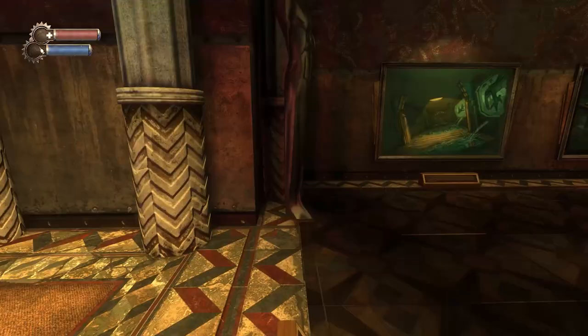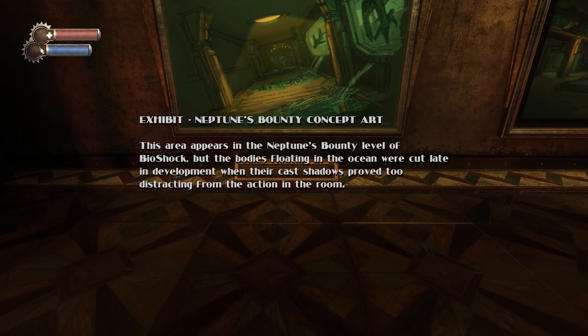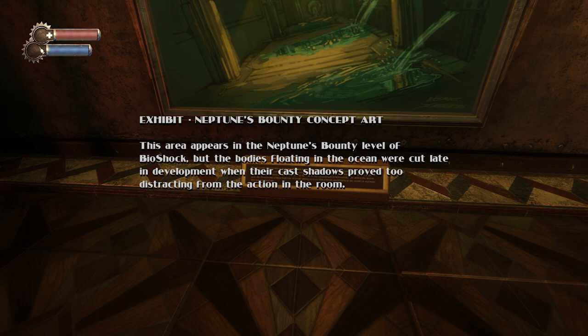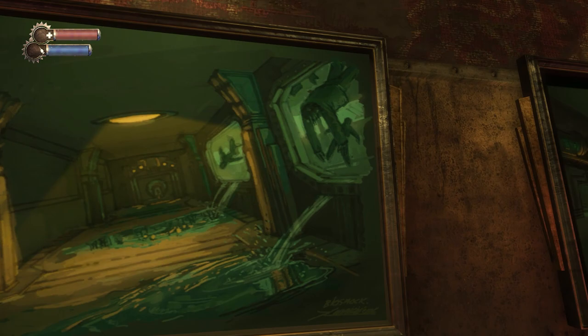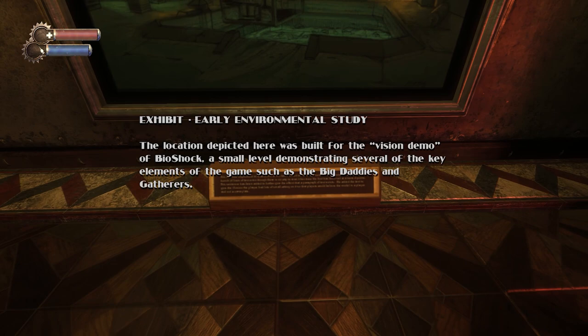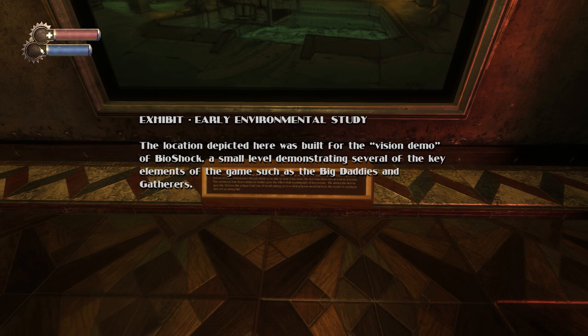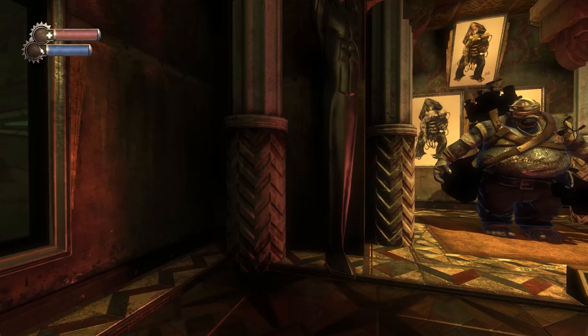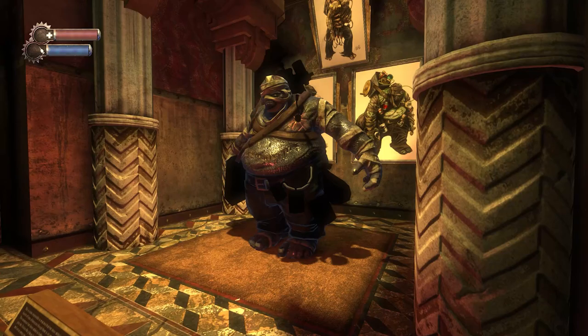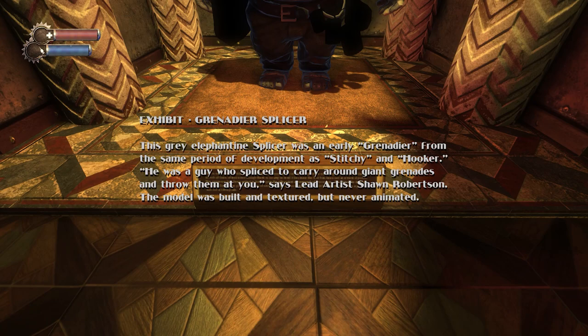Neptune's Bounty concept art. This area appears in the Neptune's Bounty level of Bioshock, but the bodies floating in the ocean were cut late in development when their cast shadows proved too distracting from the action in the room. Environmental study — the location depicted here was built for the vision demo of Bioshock, demonstrating several key elements like the Big Daddies and the Gatherers. This grey elephantine splicer was an early Grenadier — a guy who spliced to carry around giant grenades. The model was built and textured but never animated; eventually got turned into the Nitro Splicer.